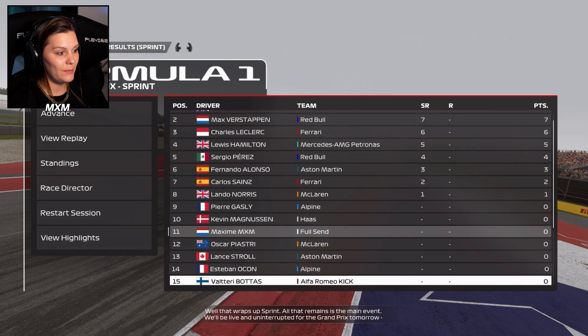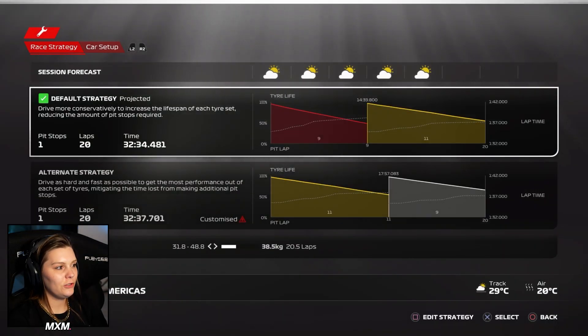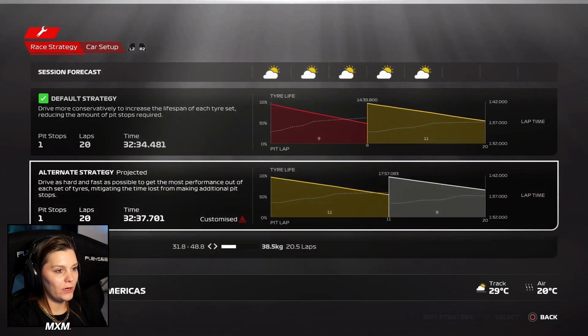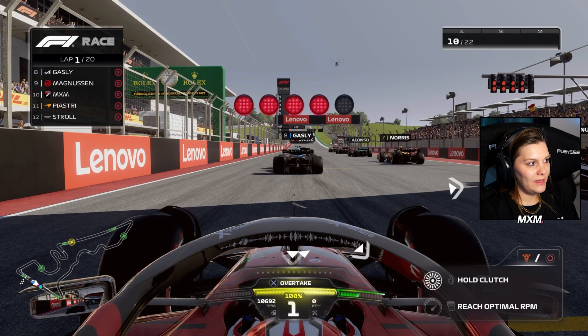This is the result of the sprint race — Russell, Verstappen and Leclerc on the podium. We are in P11 and first score in P19. On to the official race. We're doing 9 laps on the soft and 11 on the medium — it's an interesting strategy but I think it will work. We just did 7 laps on the soft so it was decent.